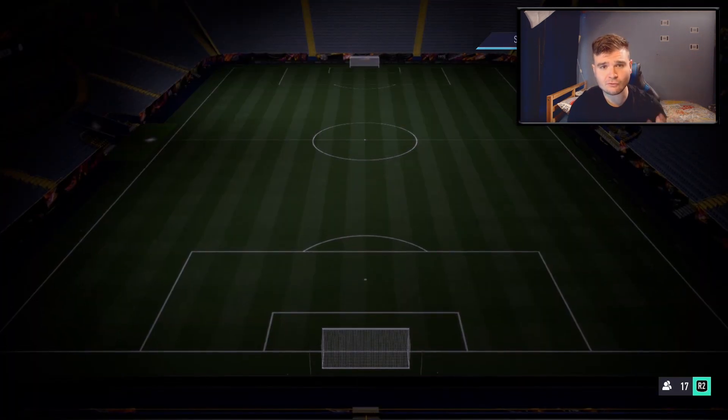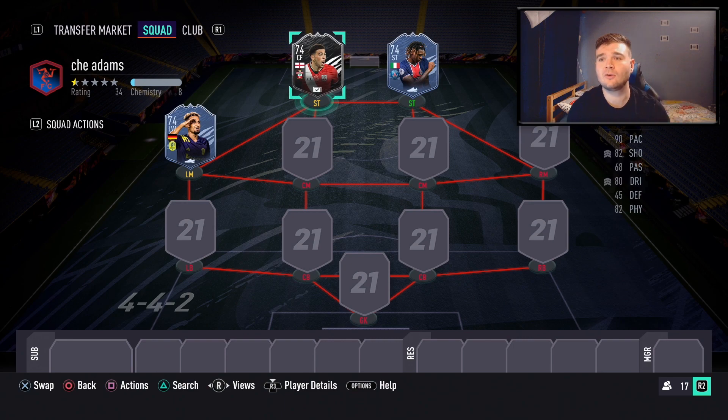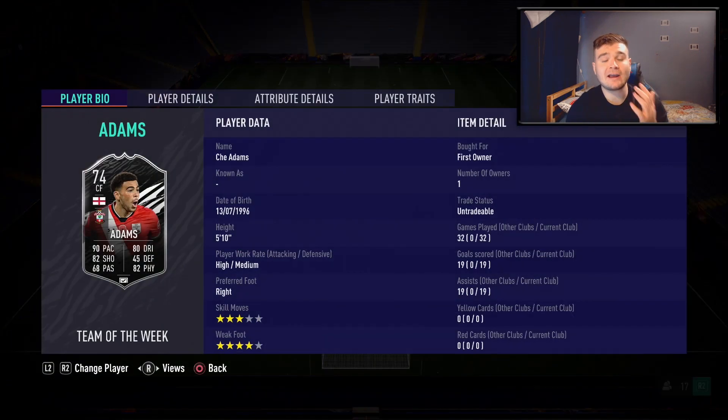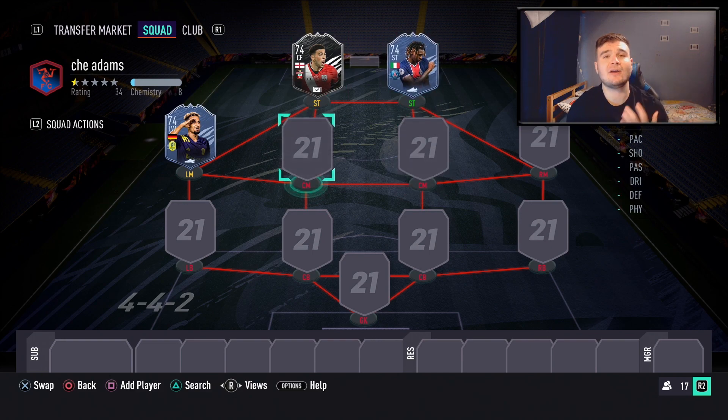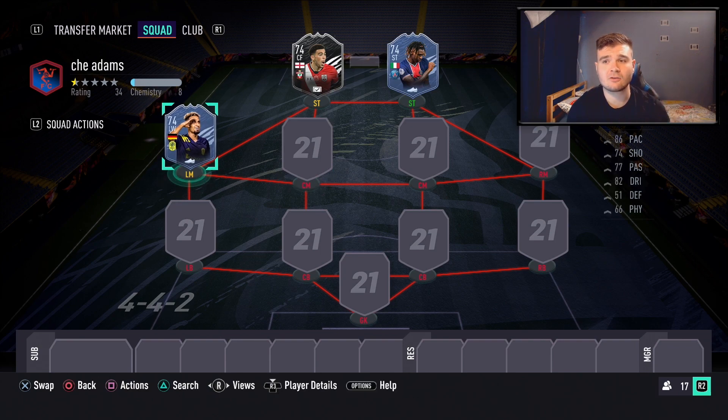EA have been dropping Silver Stars each week, every single Wednesday, alongside the Team of the Week. You can see Che Adams — he's the only Silver Stars I've completed because he plays in the Premier League. But you've also seen Moise Kean, Rule Breakers Akin Fenwa, and Mukhtar. Essentially, when they drop the Silver Stars objective on a Wednesday, people go and buy silver teams because silver teams are required to complete these objectives in Fut Friendlies.